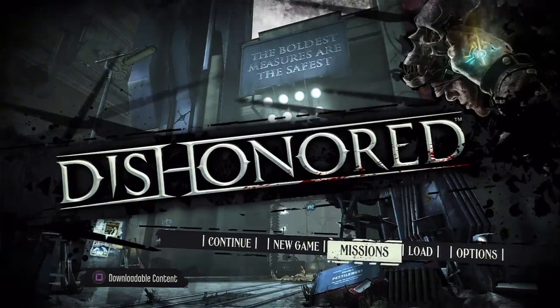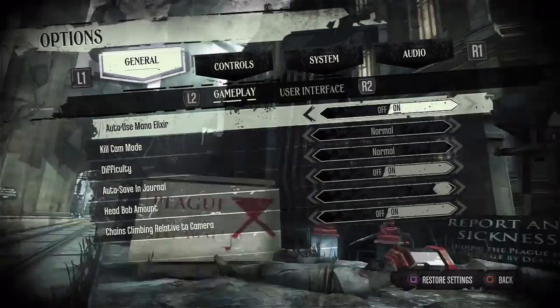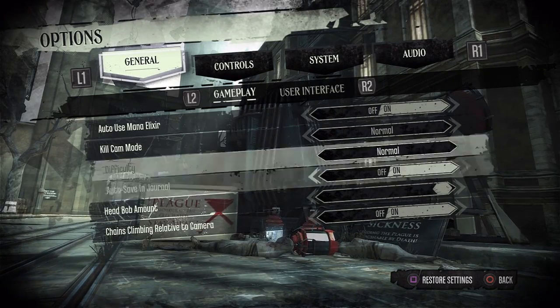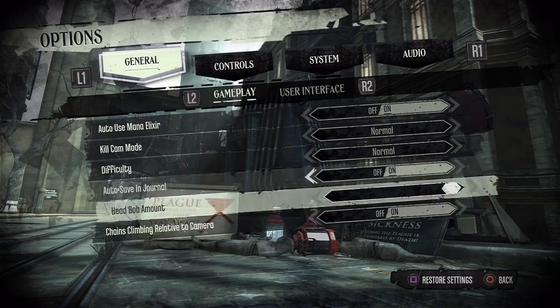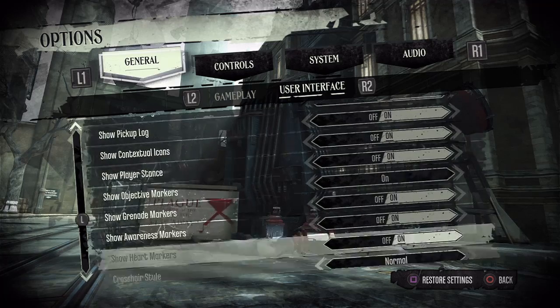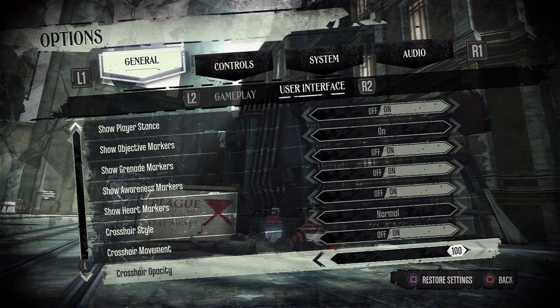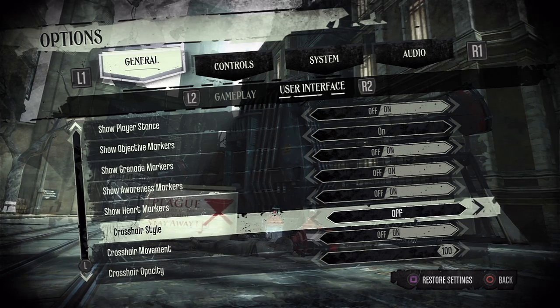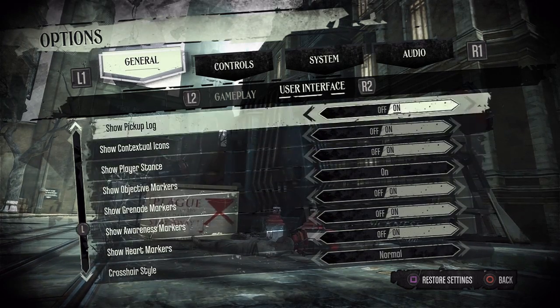The interface reminds me a lot of Batman Arkham Asylum and Arkham City — I'm not really sure why, it just kind of has that feel to it. There are several options you can pick through; most I've never had to change. You can change your crosshair style, how it moves, the opacity — standard configurations for any game with a HUD.